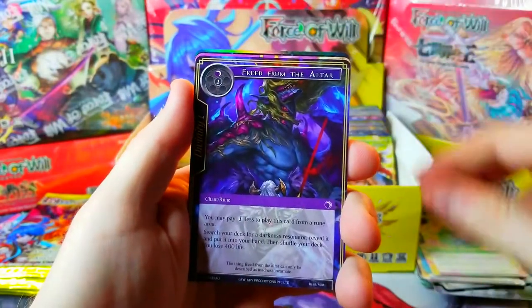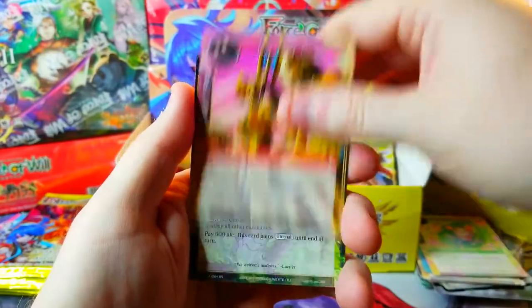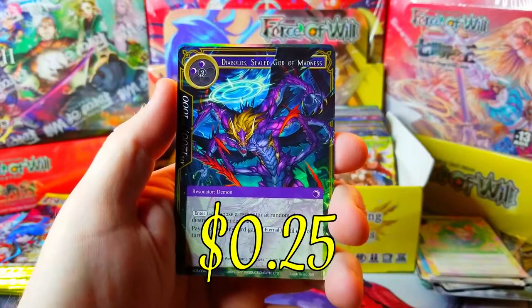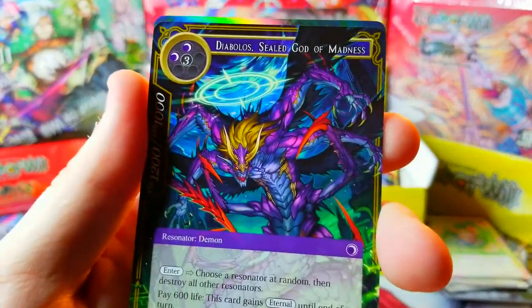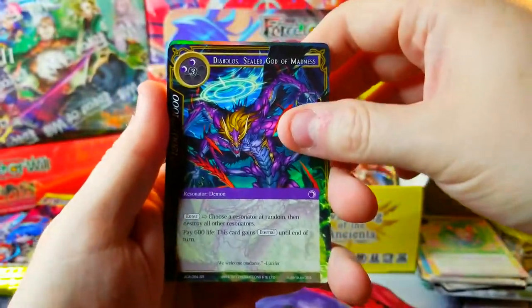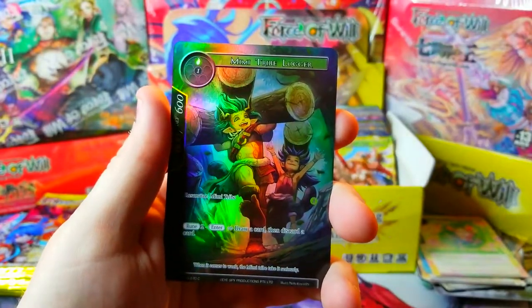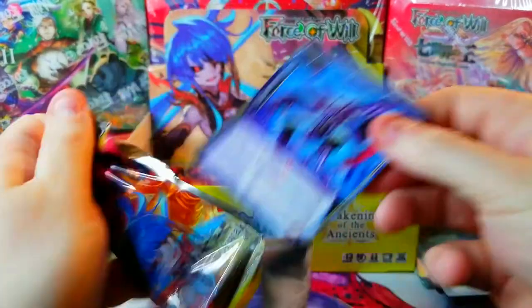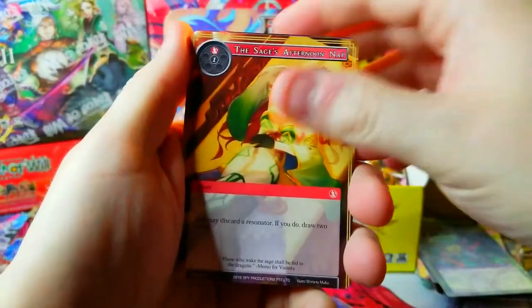Gaze, Puppeteer, Freed from the Altar, Elite Guard, and oh — that's our super rare, Diablo Sealed God of Madness! That's some cool artwork for him, very nice. Find it — Mimi Tribe Logger common, bleh.